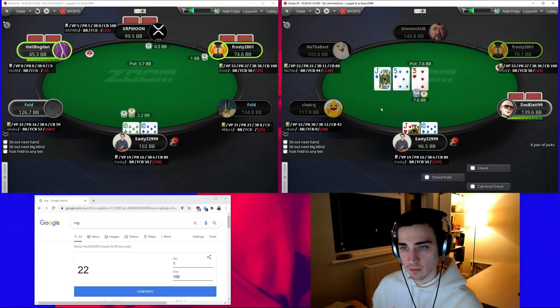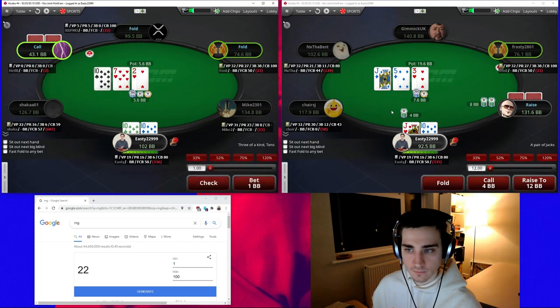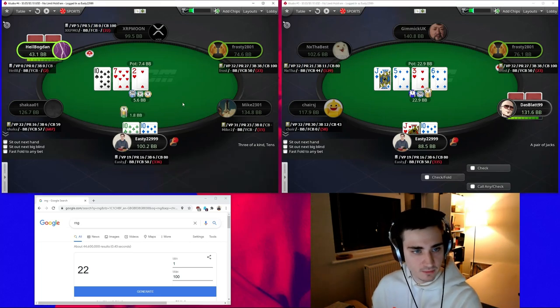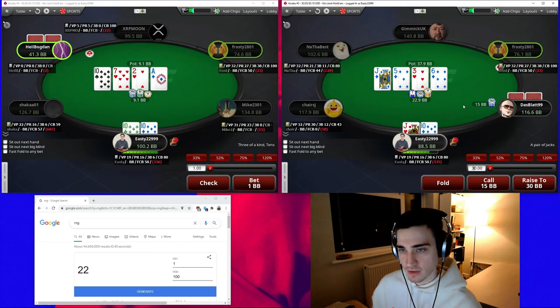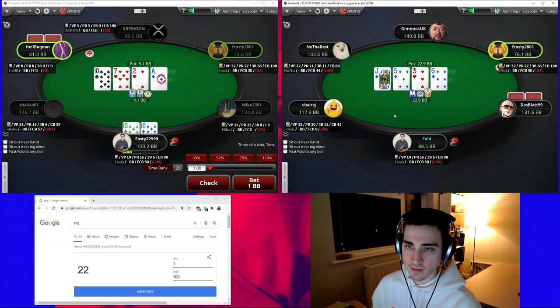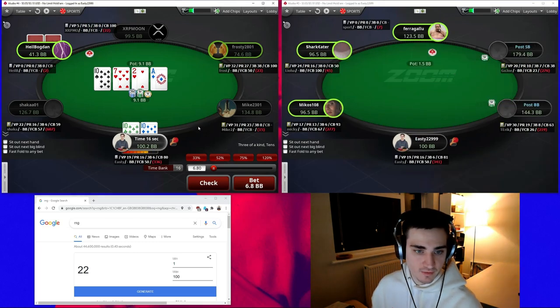We'll c-bet this board going half pot — we need some protection. Versus the min-raise we're going to continue; we also have the ten of diamonds which blocks some draws and gives us a backdoor flush draw. Over here we're going to start with a small bet against this opponent with top set. On a dry board I might consider checking. On this turn versus the check-raise and then a big barrel, I think we're just going to fold — we could be completely dead. Our opponent is representing a stronger hand.